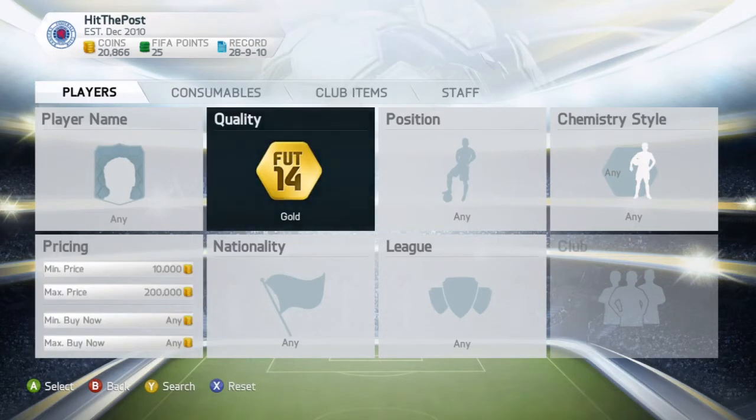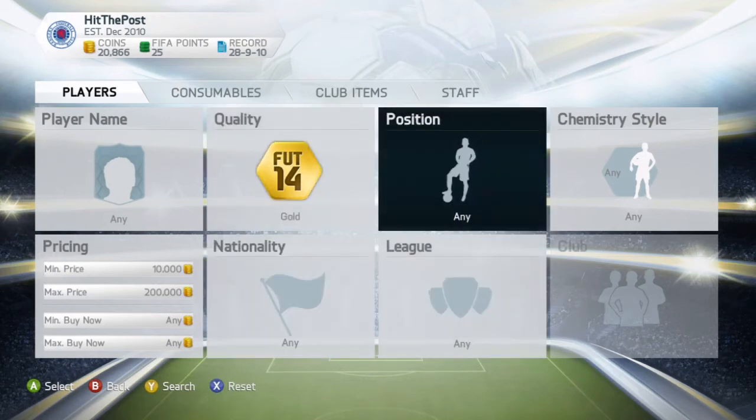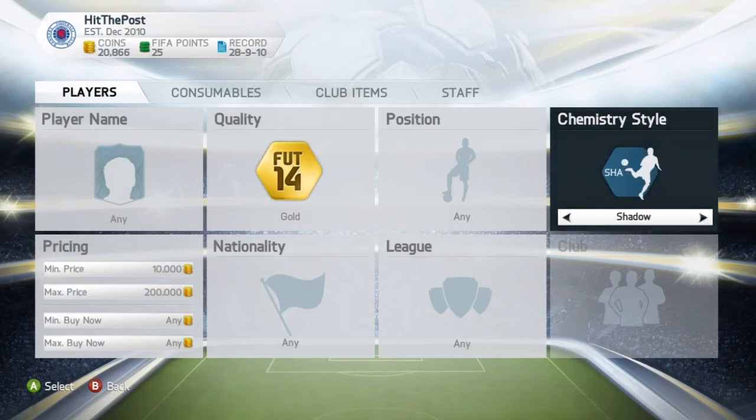Once you've done that, we're going to pick a chemistry style. I'll show you on the screen now. I definitely recommend that first off you search for Shadow, Catalyst, or Hunter chemistry styles, because each of them goes for at least 3k. Catalyst and Shadow go for a bit more than Hunter.